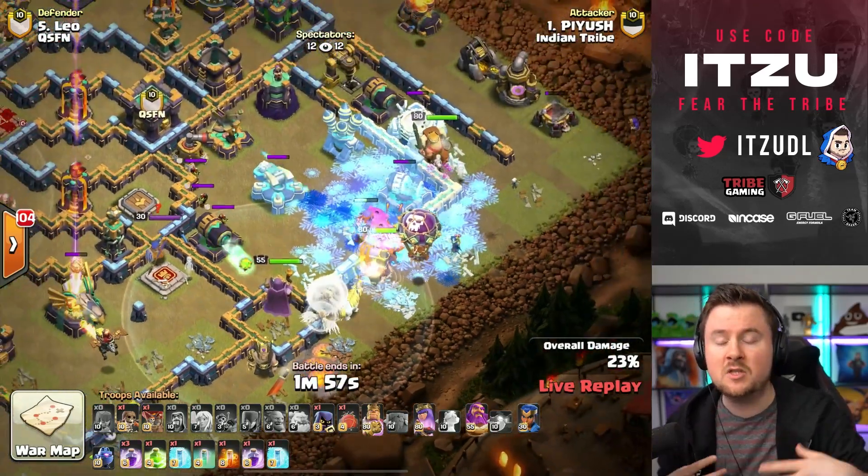We saw Dragon Riders from Indian Tribe earlier today but it wasn't very successful. Let's see if they can make it work this time. The Royal Champion with Sneakies is going to take down the defending queen. The wizard at the bottom side is funneling. The king on offense is also there. Defending Head Hunters are coming out — the timing should be okay to take them without a freeze or poison. The queen should step up to take down the clan castle. One jump to get further into the base — the question is where the Dragon Riders will come from. Maybe the far top right side.